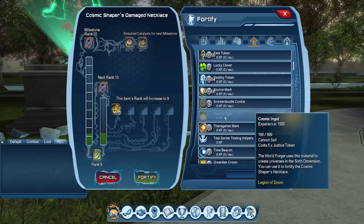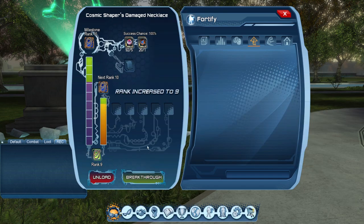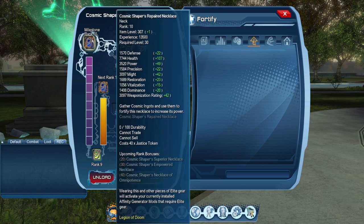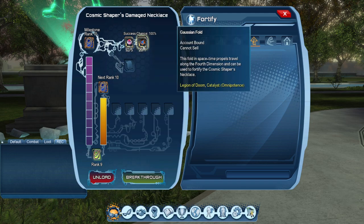The cosmic ingots — at rank 10, you need 13,500 XP. The ingots cannot crit, so they're going to be 1,000 each, meaning you're going to need 14 ingots to get the rank 10 experience. You're also going to need five of the figments.